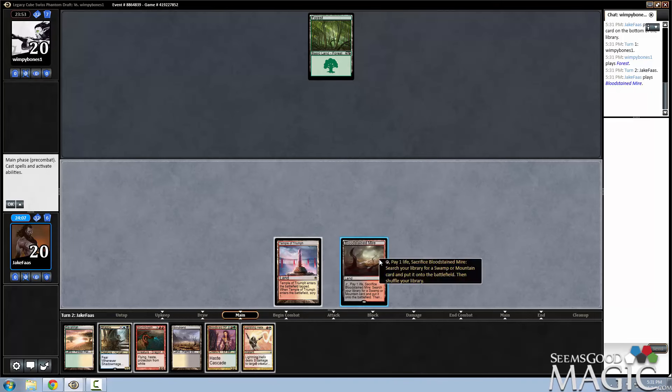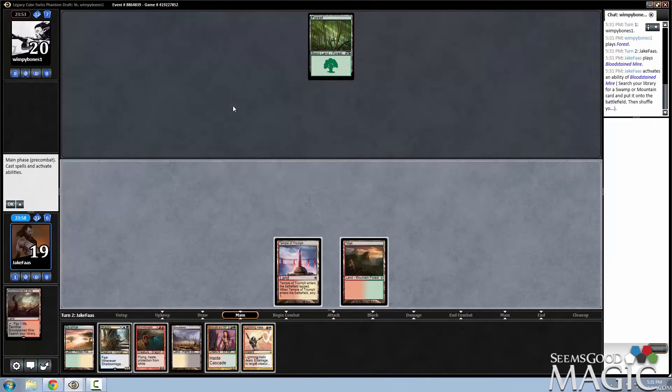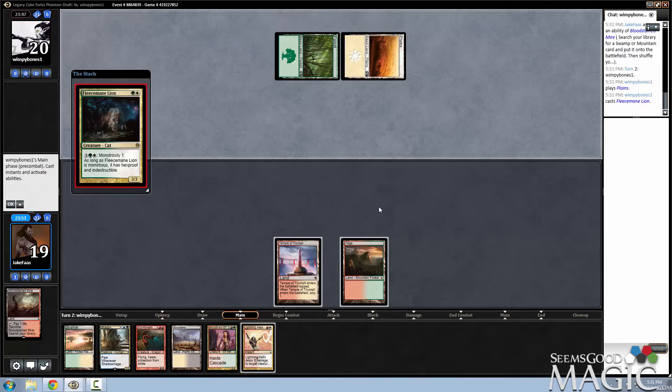We are going to do Bloodstained Mire, just get the Taiga out now. Verdant Catacombs can get Crypt, or it can also get the Swamp. I think that one was kind of a toss-up.